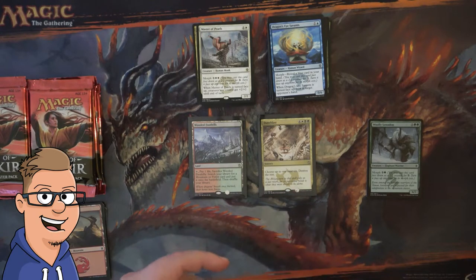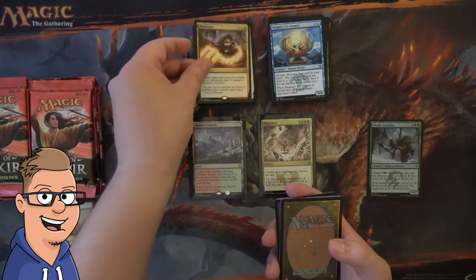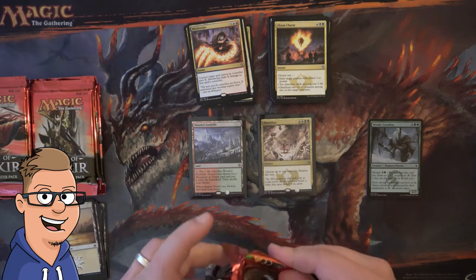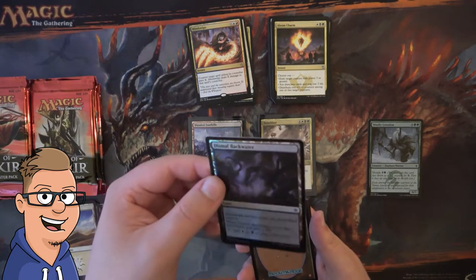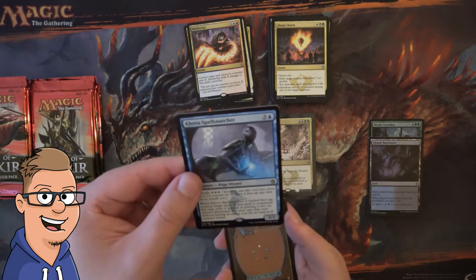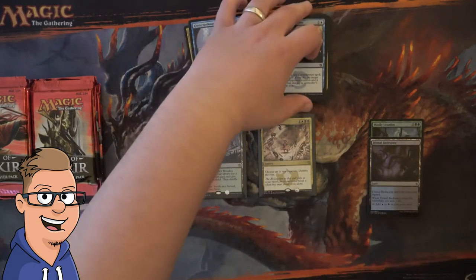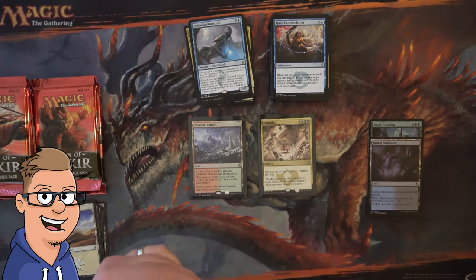Wooded Foothills is definitely a nice pull since it's a Fetchland and I believe it's played. We're starting to get duplicate rares here, but we're also getting Abzan Charm — that was definitely played. Abzan has got to be the strongest archetype of anything to come out of Khans for sure. A Dismal Backwater — if this was a foil fetch, that would have been awesome. Kheru Spell Snatcher — I believe this card was played a bit, maybe only in sealed or draft, but I kind of feel like it was.